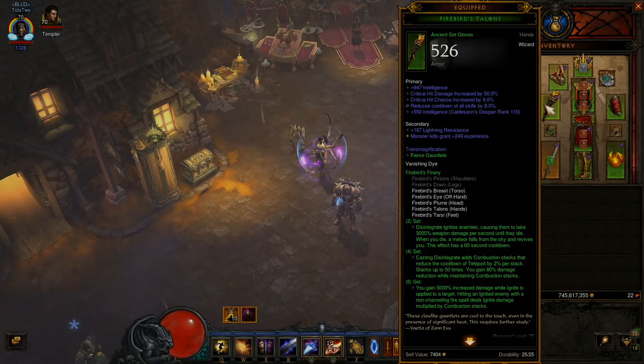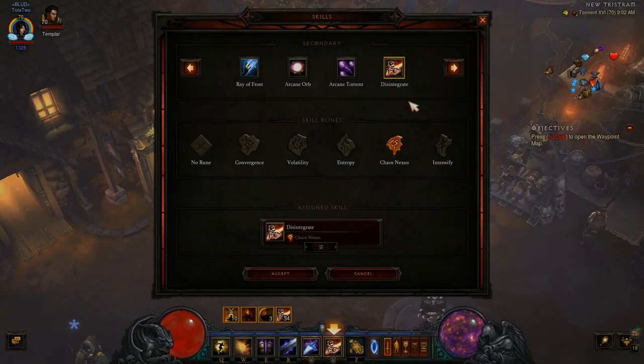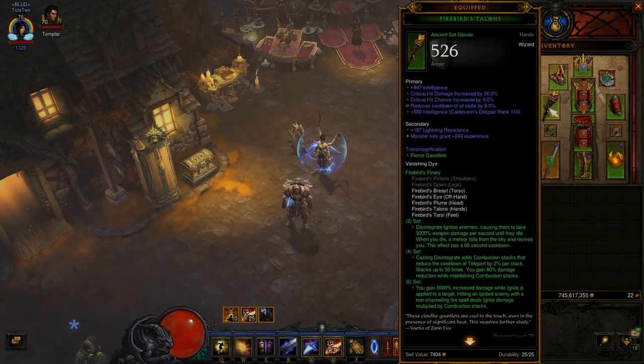The set got redesigned this time around. The two-piece set says Disintegrate Ignites Enemies. So as you hold down Disintegrate — it could be any rune, it doesn't have to be the Fire Rune — it puts a little Ignite debuff on them, probably like an ode to the old set.